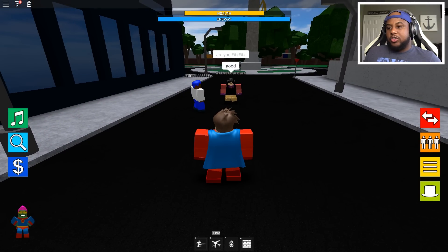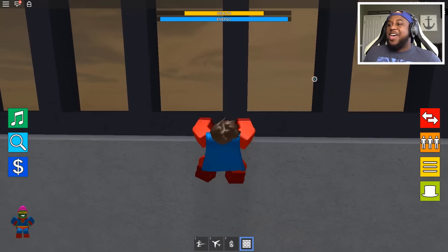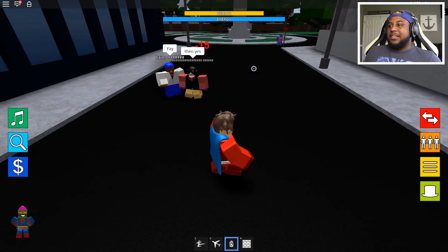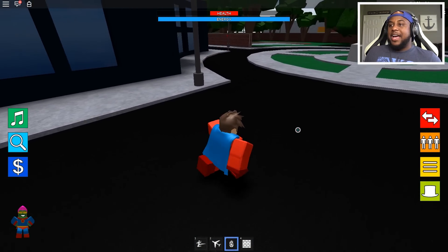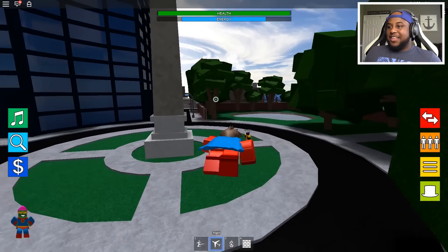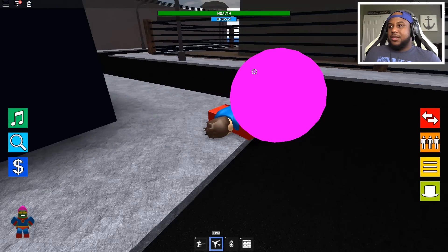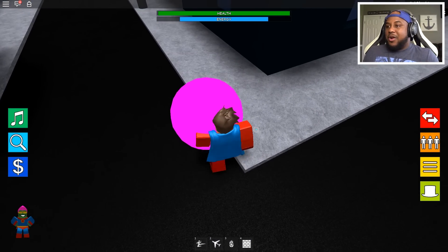Are you guys trying to team up? I have martial arts, I have flight, I have laser blast, and I have wall climbing. Let's see what wall climbing does — this is awesome! Laser blast — take that! Minus 15, I shot him with the laser. He has something — my health is down, he has me in a storm or something. Flight — yeah baby! Did I die?